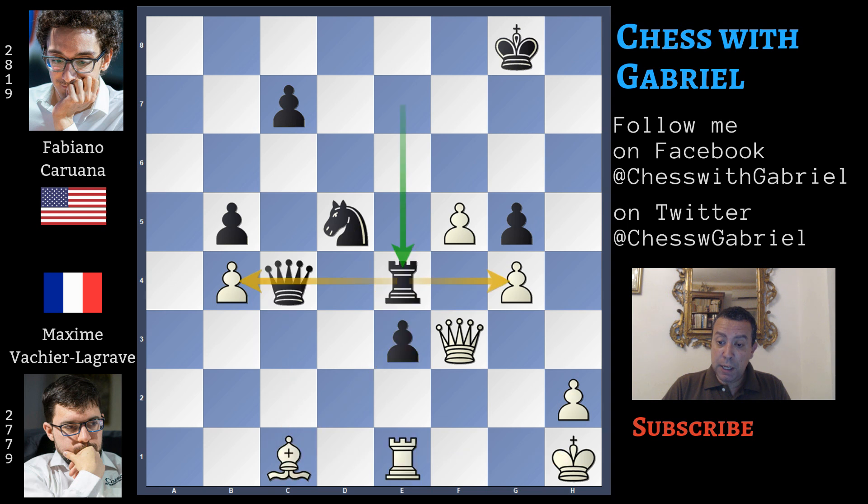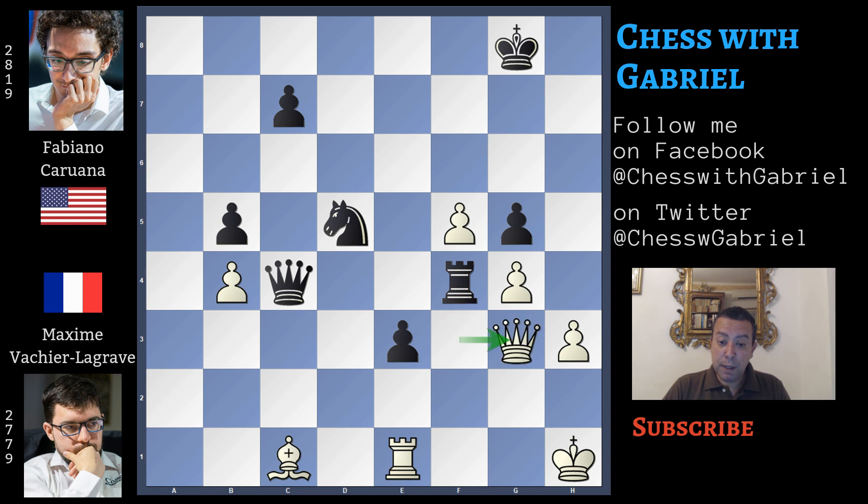Going back, after rook to e4, Vachier-Lagrave plays h3 — probably with the idea of moving the king to h2 — but it's too late. Here comes rook to f4, the queen is under attack, queen to g3, and after rook to f1 check, Vachier-Lagrave resigns, and he is right because this is a simple winning position.